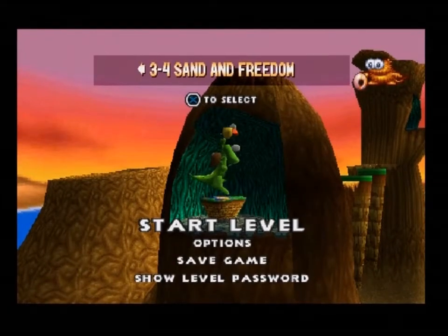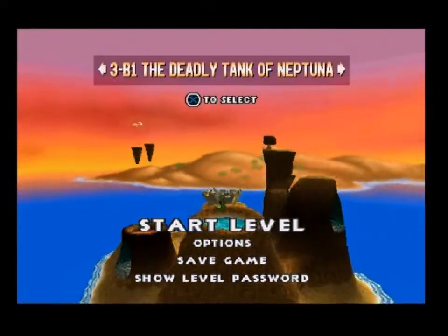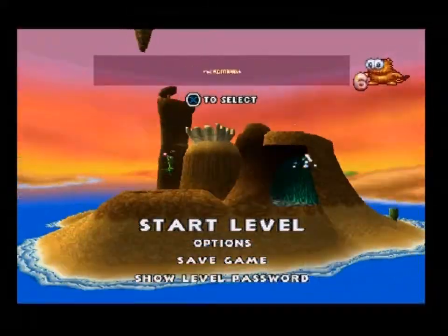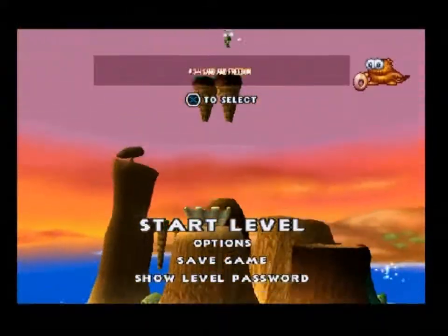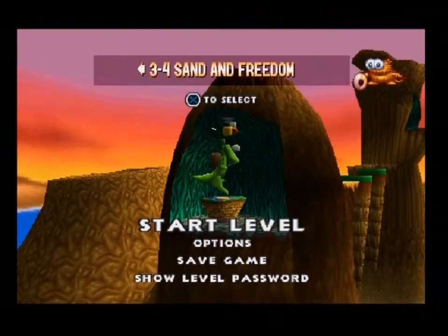Hey guys! Mr. Light is here with Croc: Legends of the Gobbos. So we've done the first section of World 3. Let us proceed to level 4 of World 3 - Sand and Freedom. Okay, let's go see what Son of Insanity is waiting for us this time.